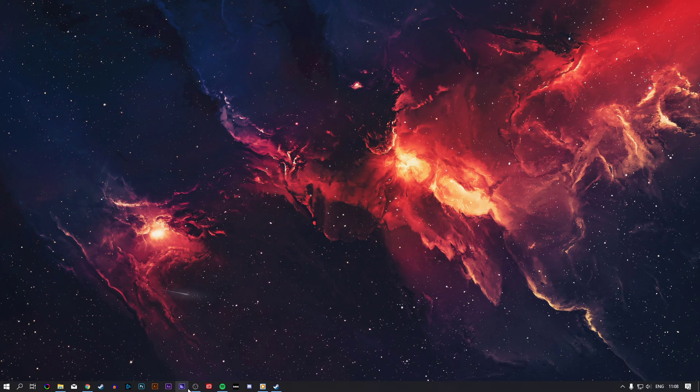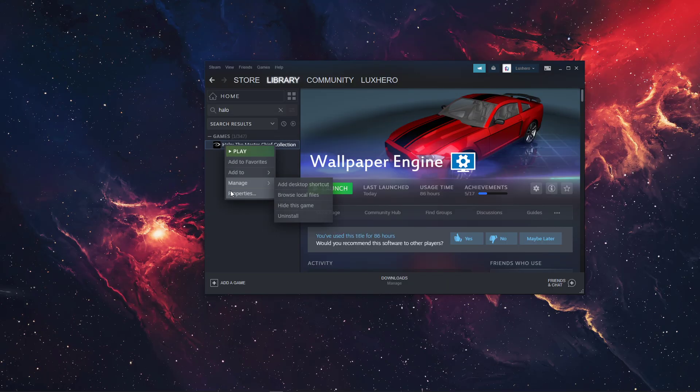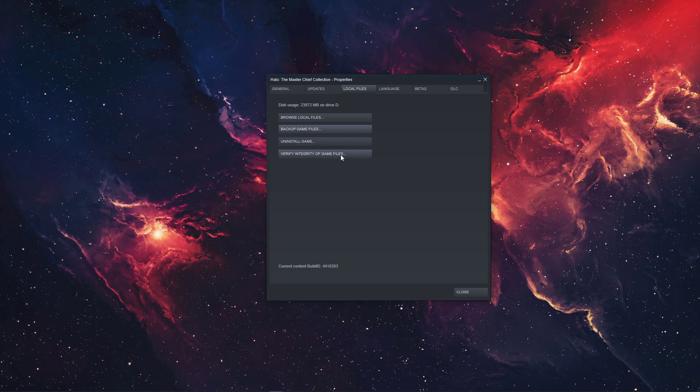When this is done, open up your Steam library, right click Halo MCC and go to Properties. On this window, go to the Local Files tab and select Verify Integrity of Game Files. This will download and install any missing or corrupted game files.